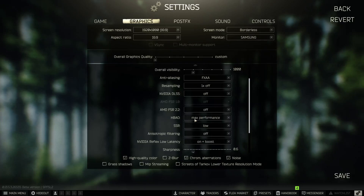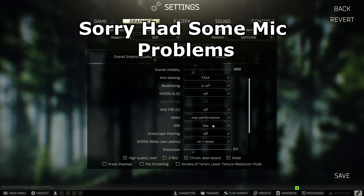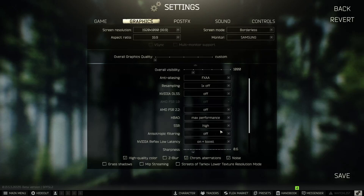For HBAO, I have mine at Max Performance — it makes my game run much smoother. You could set it to High or Ultra, but I highly recommend Max Performance. SSR (Screen Space Reflections) I recommend setting to Low or Off. If you have a budget machine, turn SSR completely off — it's just reflections and not worth the performance cost on lower-end hardware.